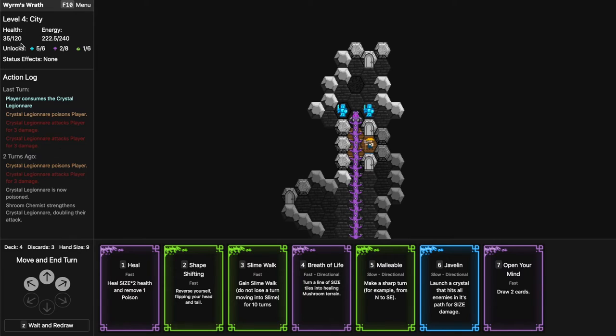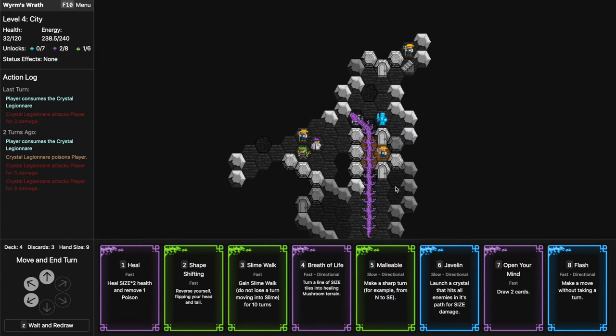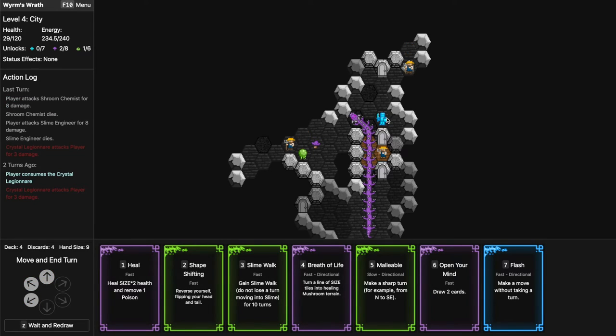They both deal three damage — I have a lot of HP so I don't need to heal. I'll eat this one. Flash is good. I'll kill these things off with Javelin — nice! Unfortunately this guy keeps hitting me, and that's the problem with being long — all the enemies can hit you endlessly. Trying Malleable over here to eat him up before returning. Oh wait — I actually see a staircase!